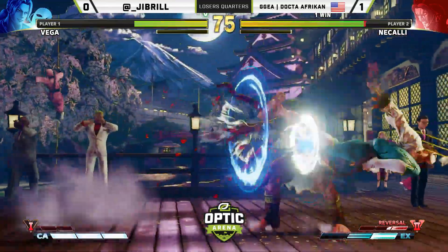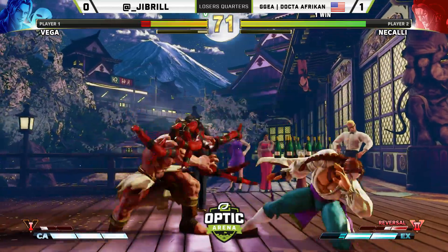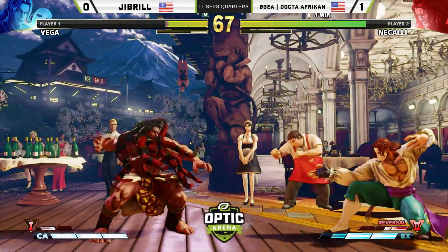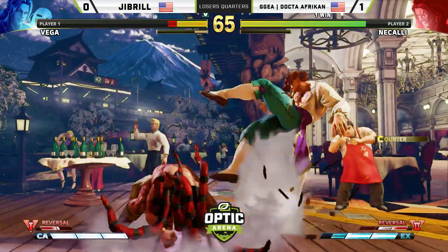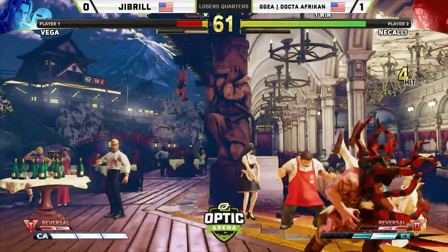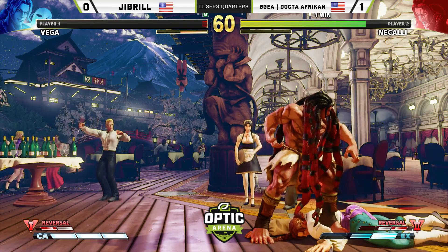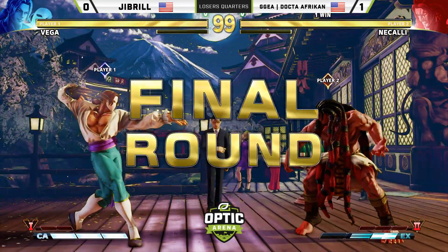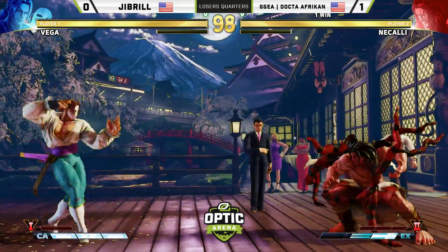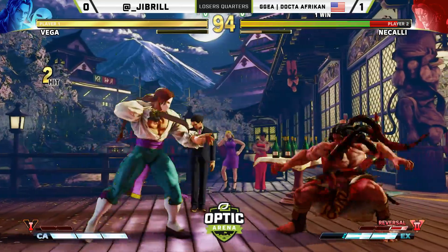The jump back medium punch doesn't catch this time, and the V-trigger is wasted at this point — Jabril's not going to get another one this round. A great whiff punish from Doctor African, pressing back into the corner. In this matchup, Necali doesn't have to sit on a life lead when at advantage. Because Vega is so weak to pressure, you might as well keep it on — it's not like a Zangief or Alex where you're scared to pressure them. Just keep going at it, because that's where Vega is weakest: on defense.